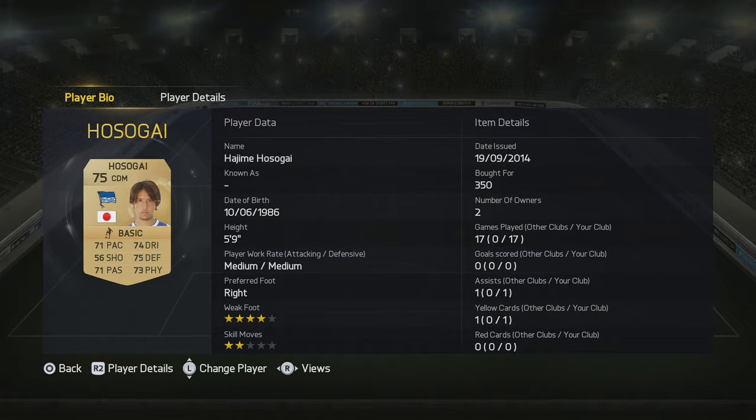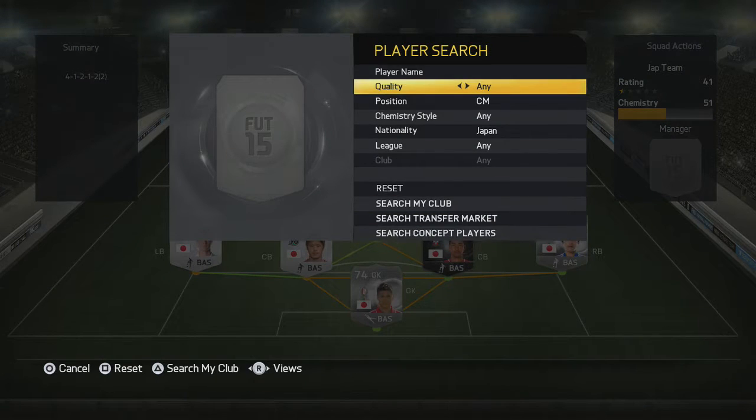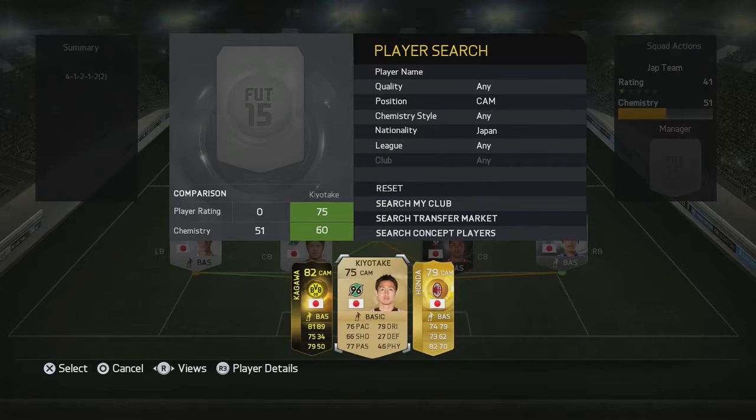The CDM goes to Hosogai. He's got good work rates for a CDM, and he's actually not a bad holding midfielder purely because of his positioning. He gave satisfactory support for the defenders, which held up the team well.